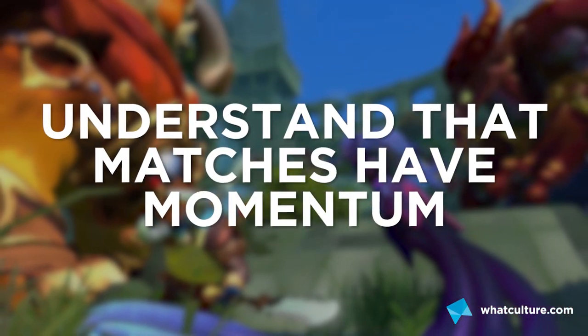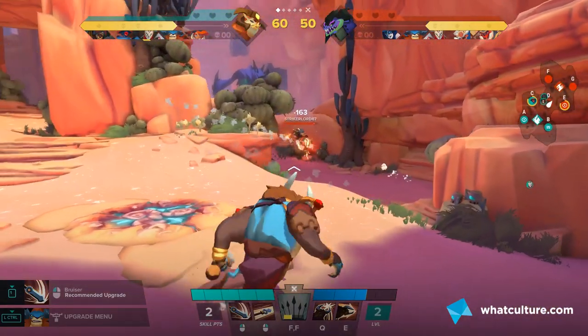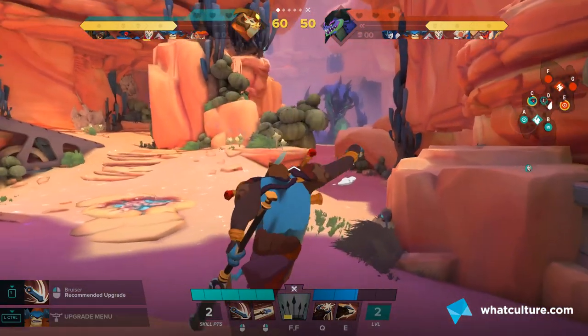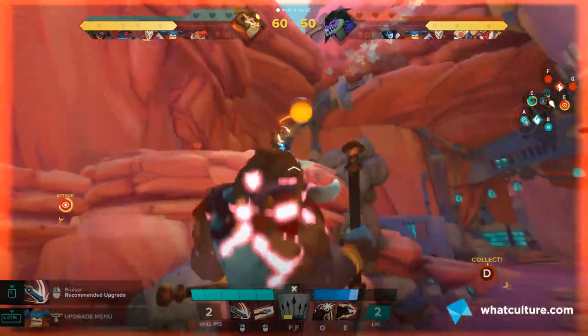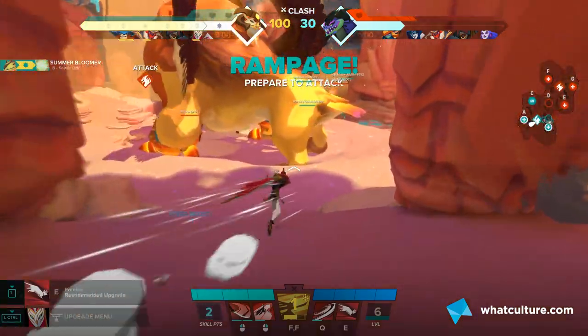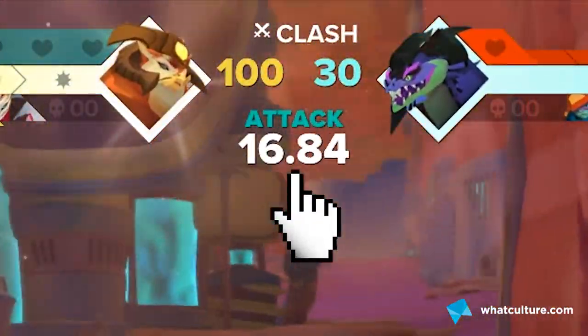Number eight: understand that matches have momentum. You can't just charge ahead — the enemy Guardian will destroy you in one fell swoop, or you'll end up walking right into territory where enemy players are all spawning together. You need to take time, focus on defense, and outside of using text or voice chat to make sure everybody's on the same page, wait for the right moment before you rush ahead or you'll just be wiped out.